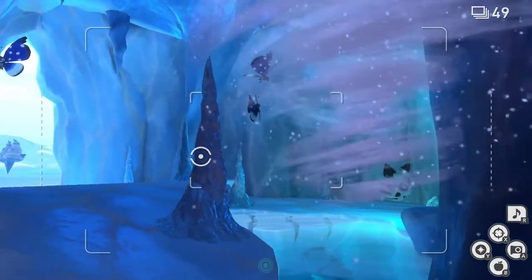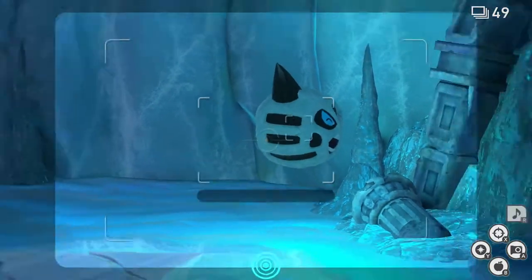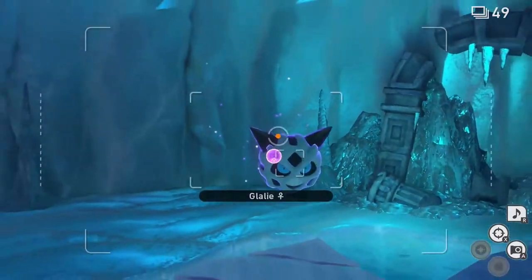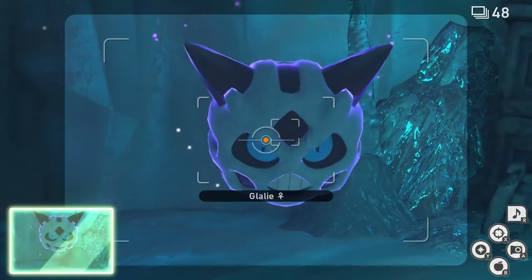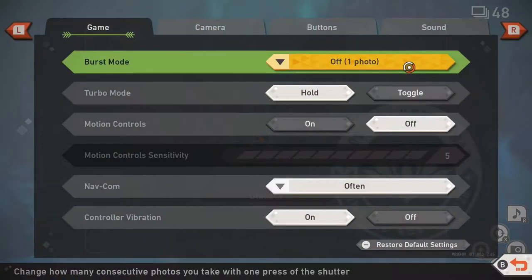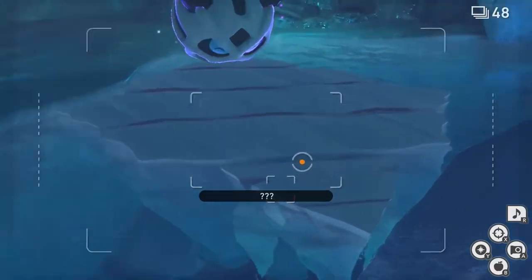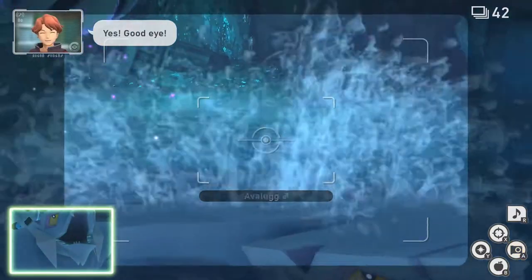Once you're past the icicle, look at Glalie and play some music. Once she starts dancing, stop playing music and throw an Illumina Orb at Glalie. Once Glalie looks at you, take a picture and throw another Illumina Orb at Glalie. Now swap to Six Photo Burst and wait for Glalie to bite Avalugg's tail — take a burst of that.